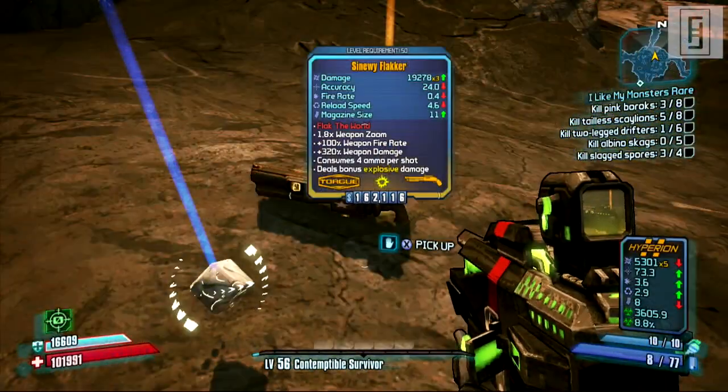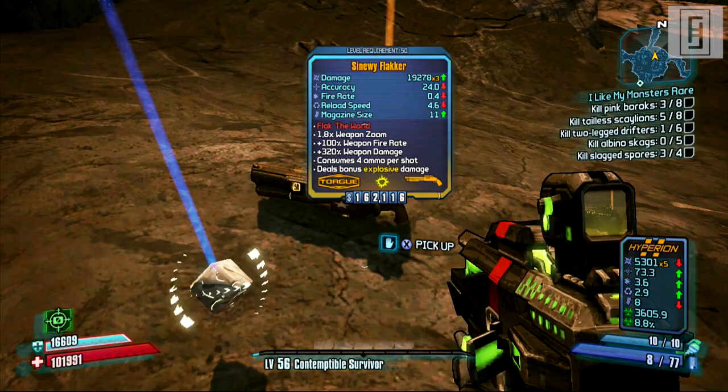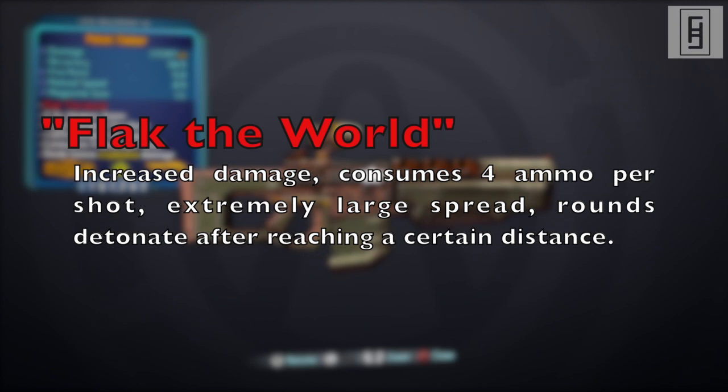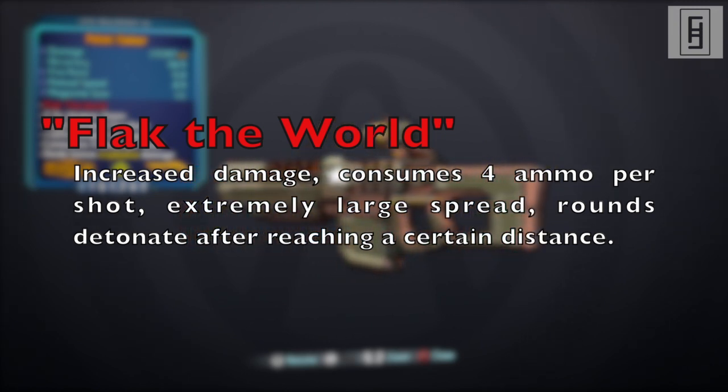As you can see, he drops a ton of loot, but you're looking for the Flakker — it's a legendary shotgun. It has the special ability Flack the World. It does really high damage, but it consumes 4 ammo per shot, which is kind of a bummer. But it has a really huge spread.